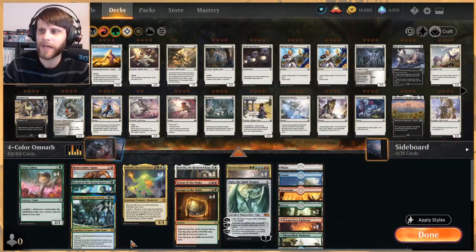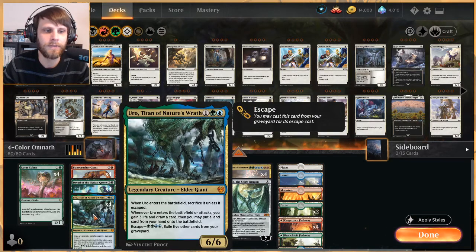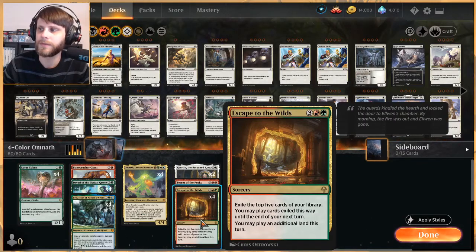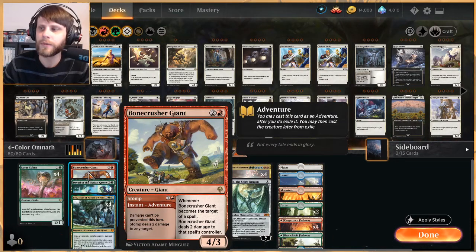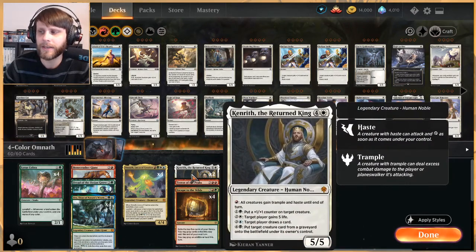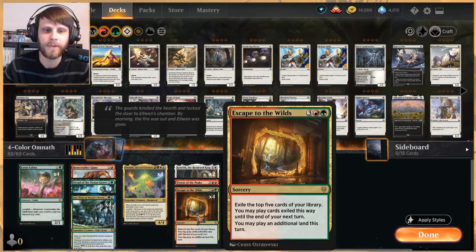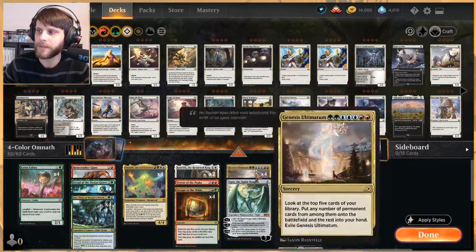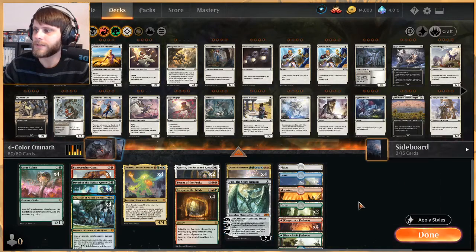With Lotus Cobra landfall triggers you can chain Genesis Ultimatum again or play something else big. For ramp we have Lotus Cobra, Dryad of the Ilysian Grove for extra lands and fixing, Uro for an extra land and life, and Escape to the Wilds. Bone Crusher Giant handles on-board interaction and clears the way against low-to-the-ground aggro decks. Terror of the Peaks finishes games by dealing damage as creatures enter. Kenrith is a flexible finisher, and with Dryad we can activate every ability. At the top end: Genesis Ultimatum and a single Ugin to clear board presence.